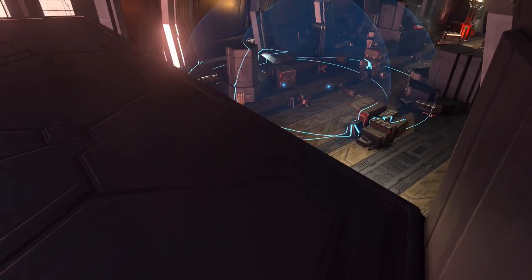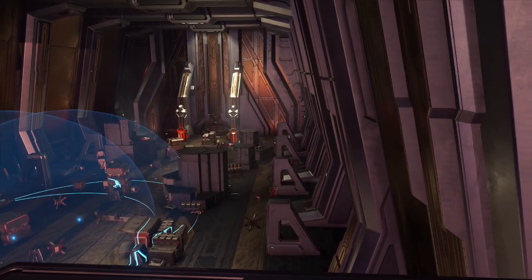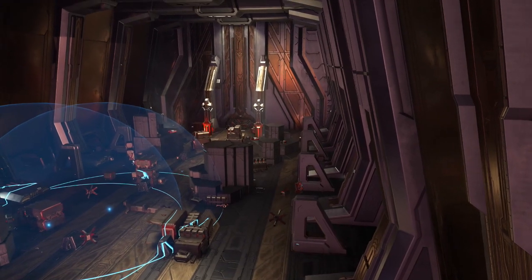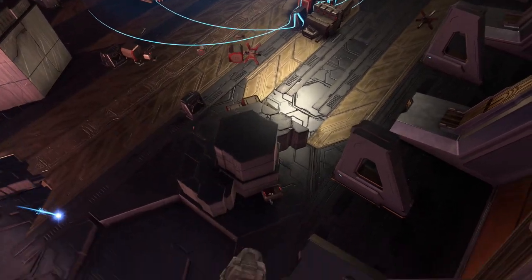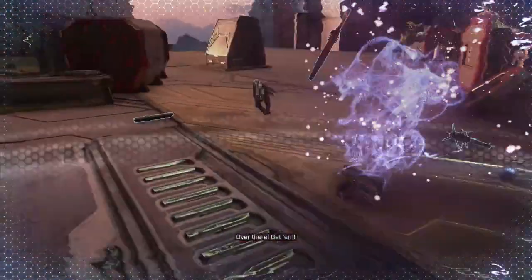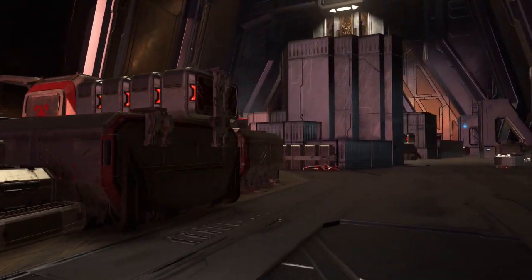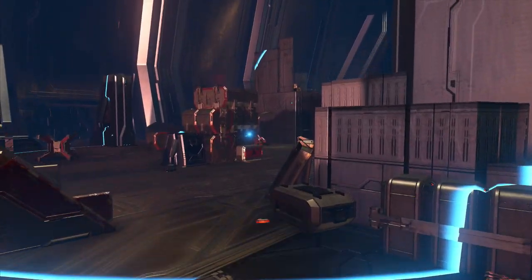That grunt mule likes to throw grenades. I think I got everybody. I switched back over to my threat sensor — fully upgraded — which gives me camo. I'm going to circle around this guy and take him out. My shields are back. Before I advance past this pillar here, I want to see if there's anybody else I need to deal with.